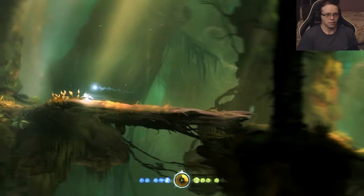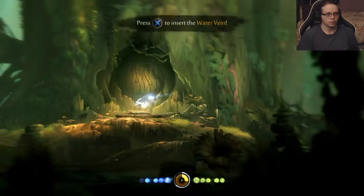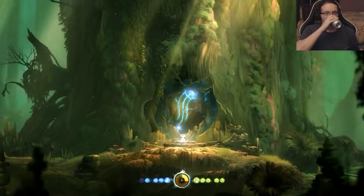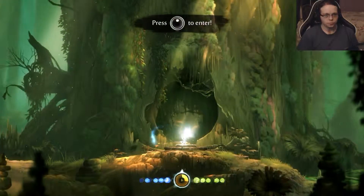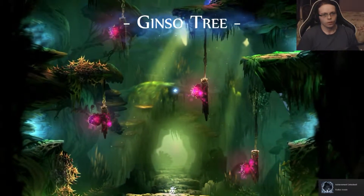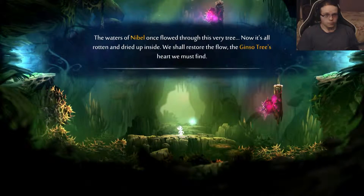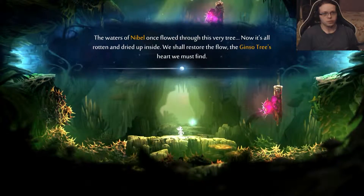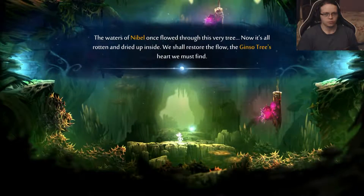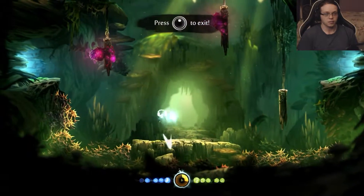Oh gosh, so many of them. Should be getting close here — there we go. Insert the water vane. Press up to enter. I'm getting a very Zelda-ish vibe. 'The waters of Nibel once flowed through this very tree. Now it's all rotten and dried up inside. We shall restore the flow — the Ginso Tree heart, we must find.' You can exit the same way you came in, that's awesome.